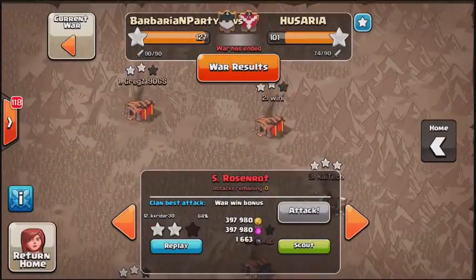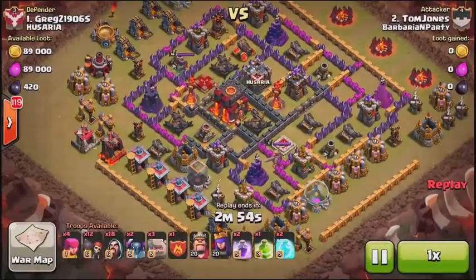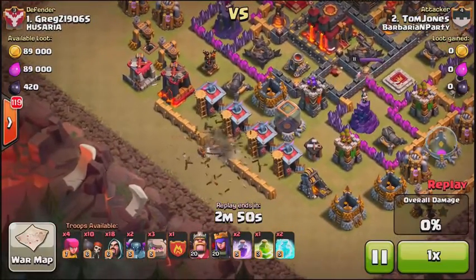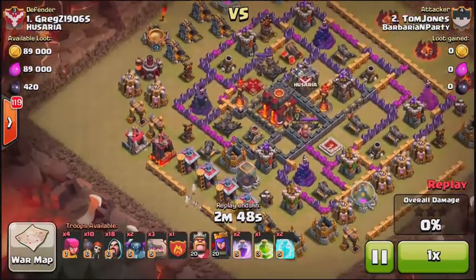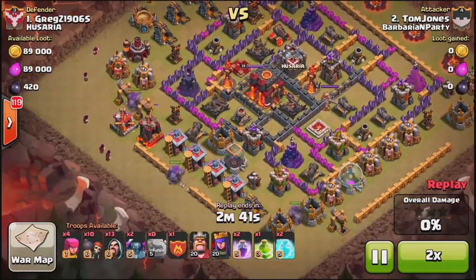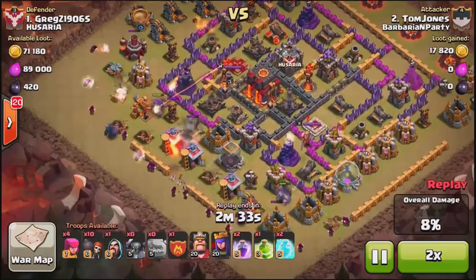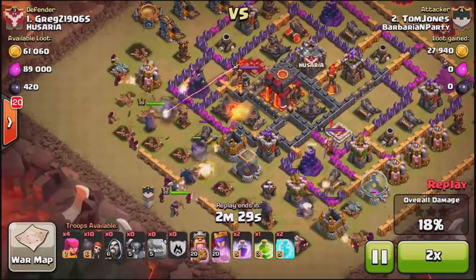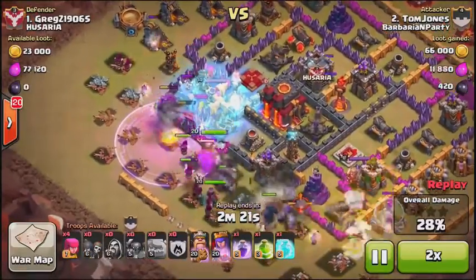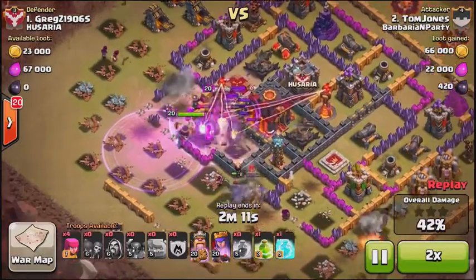Moving on to the final replay: the attack against the top player, Town Hall 10 versus Town Hall 10. Tom Jones is attacking with GoWipe. This was a really impressive war overall — shout-out to Barbarian Party, 127 stars, only missing eight stars on the war map. Anyway, after this raid, that's going to wrap it up for this video. I hope you guys enjoyed it, and until next time, I will see you guys later.